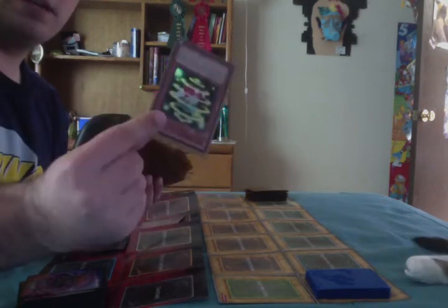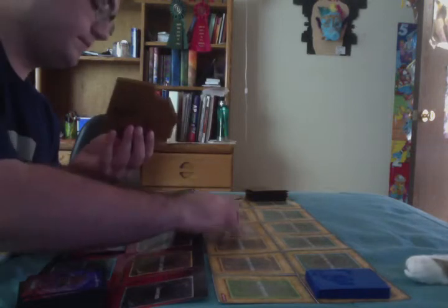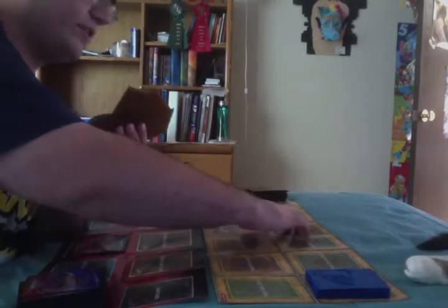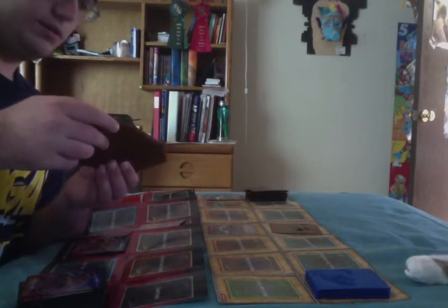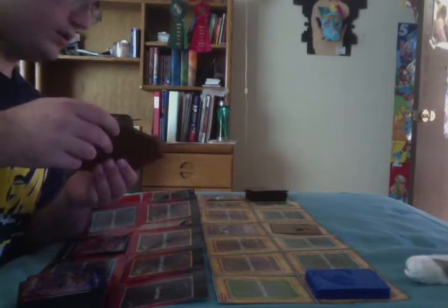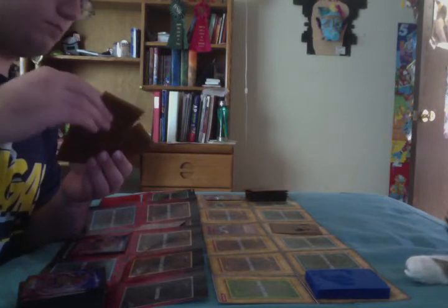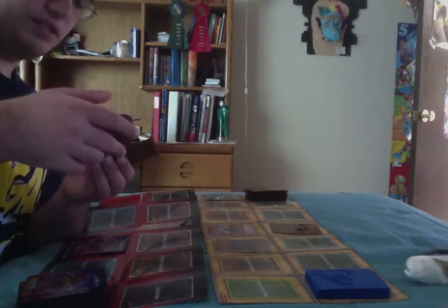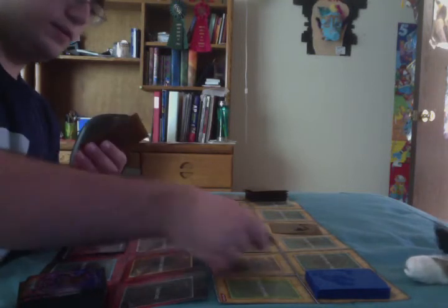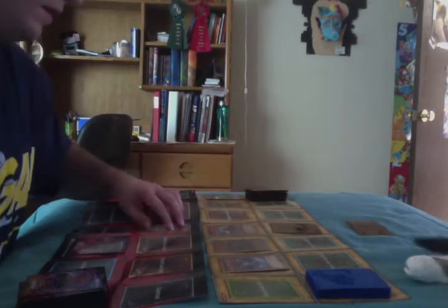Start it off by discarding DD Sprite to Special Summon Quick Draw Synchron. Throw down a face-down. And now play Marauding Captain, which lets me Special Summon Gale the Whirlwind in attack position.